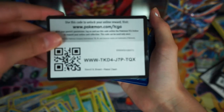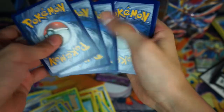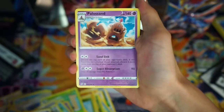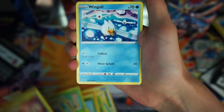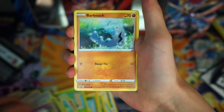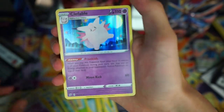Here goes code card — maybe with a little full art? Psychic Energy, Palosand, Milo, Turfield Stadium, Grubbin, Wingull, Natu, Barboach, Squawkabilly, Full Heel, and a Clefable Holo! That's literally three pulls out of five packs — so that's pretty good.